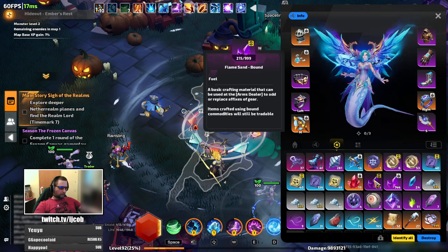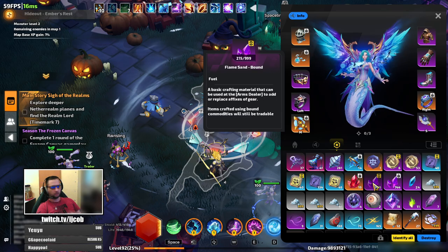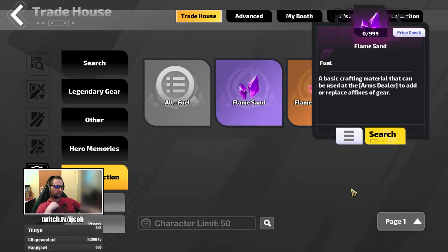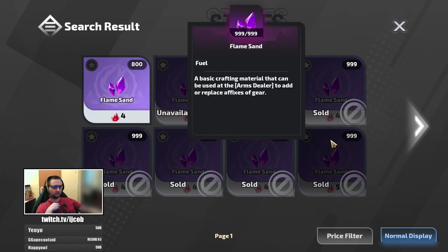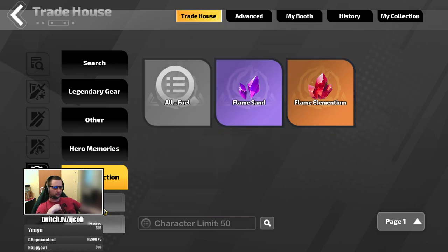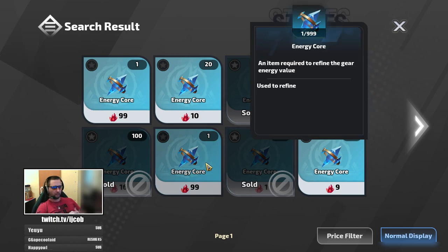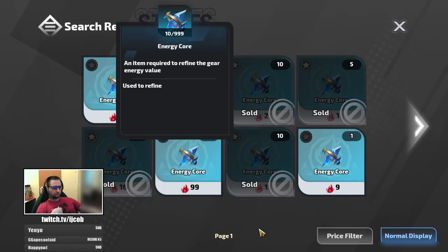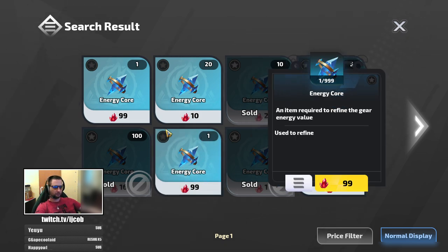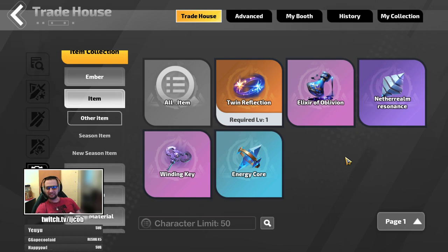Don't forget to sell whatever you farm. If you feel that you struggle with FE's, this is a simple trick from the trade house. It's not scamming — it's just market inefficiencies. A scamming example would be this: someone listing 99 FE's for one energy core is a scam, while they are actually selling 10 to 1. Don't buy listings like that. That would be my message for you guys — thanks everyone for watching, see you in the next video, bye.